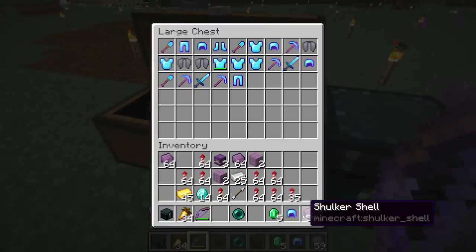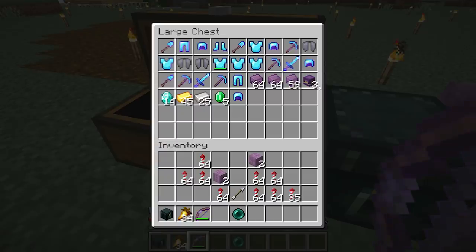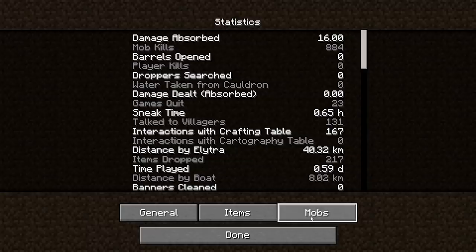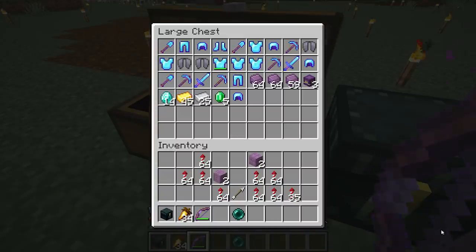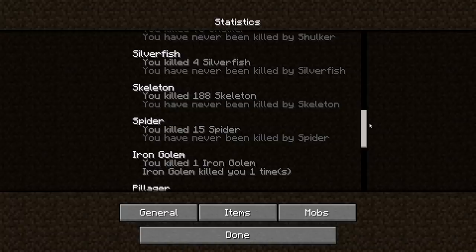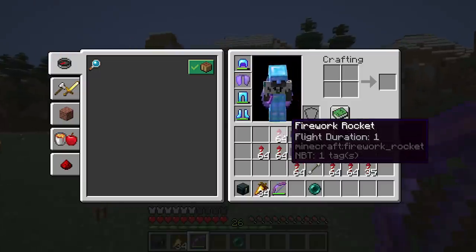This is shulkers - we're going to be throwing some of those away. So we got almost three stacks of shulkers. Let's take a look at statistics - mobs. We killed 70, which means if every single one of them dropped two, that would be 140 shells. 64 and 64 is 128, plus 59 is 187. So we are going to be getting rid of 17. I guess that seems fair enough - I will ditch these, just chuck them over here and let them despawn. That seems pretty fair.